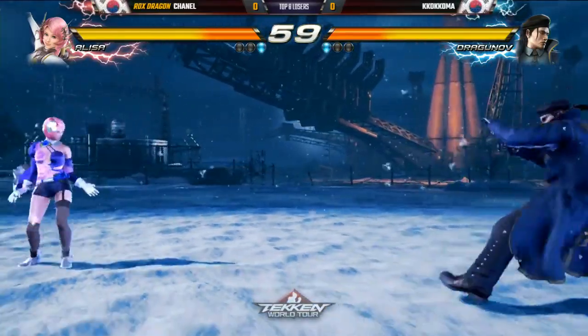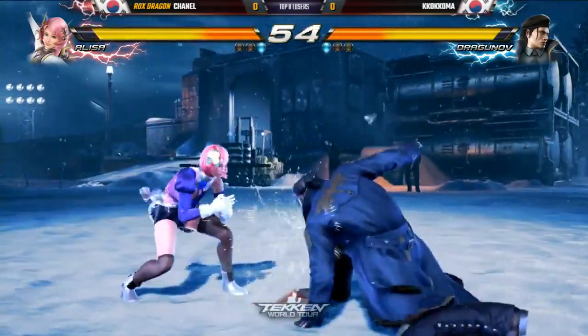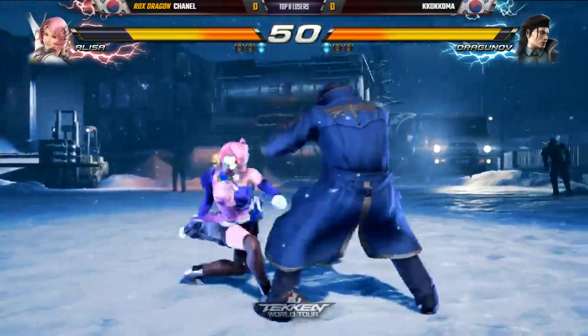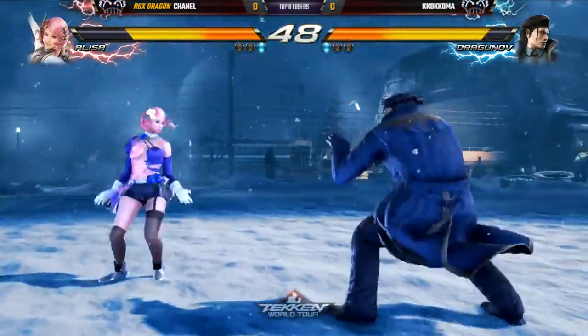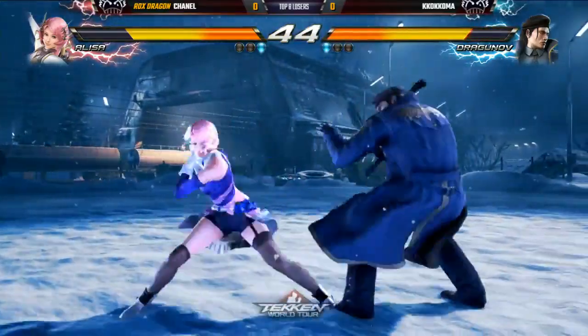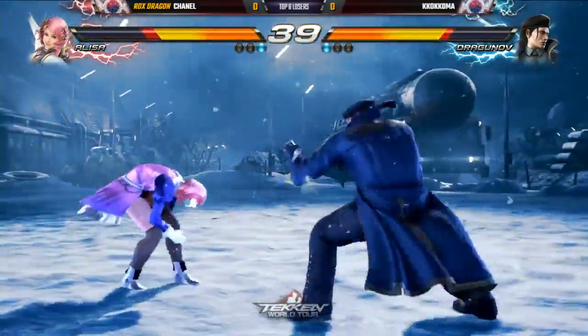Maybe this is the way that Chanel wants to play. Maybe this is the way he finds the advantage in the matchup. Down two — oh, interesting, he blocked. I can't believe he blocked. Because that was a guaranteed Alisa while-standing punish. You gotta block that. That is one of Alisa's best moves, if not her best move, especially on hit. It is such a move. It's similar to Dragunov's down two on hit — you can really create a lot of offensive pressure.